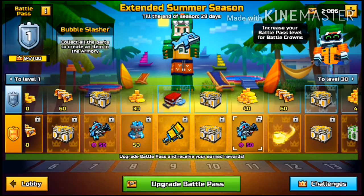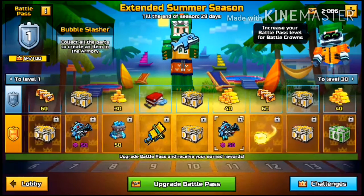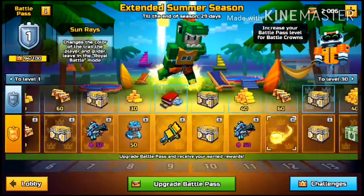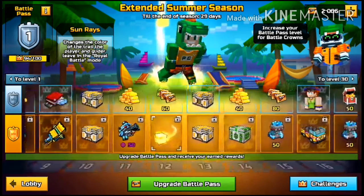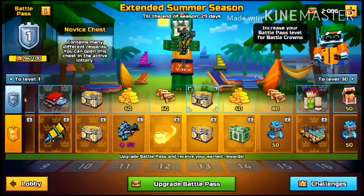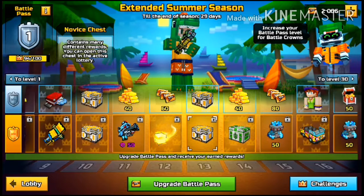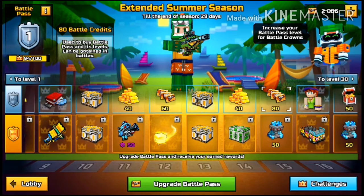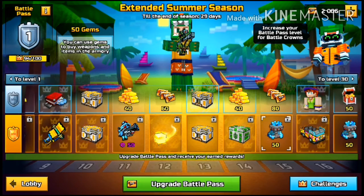40 coins, and more 50 parts for the Bubble Slasher. 60 Battle Credits. The Sunrays Trail, which can be used in Battle Royale or in a Glider minigame as well. 2 more Novice Chests at level 13. A Fighter Chest at level 14, along with 40 coins. 80 Battle Credits. 50 gems.